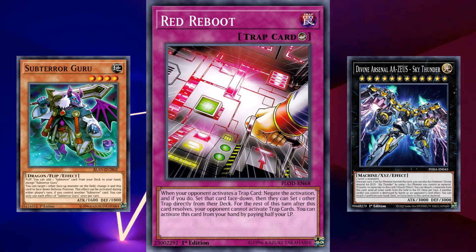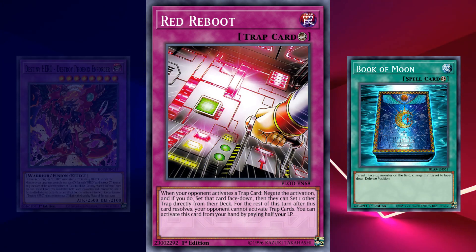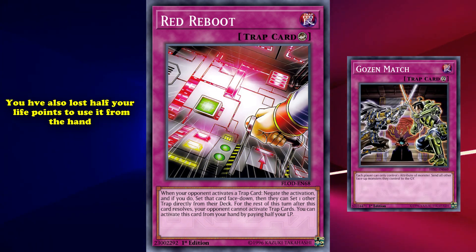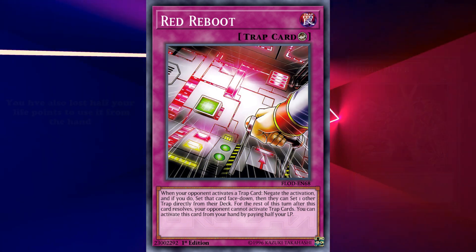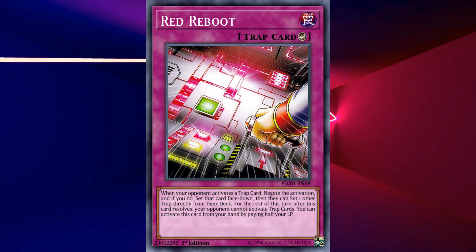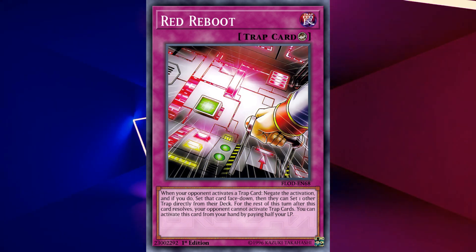There are, of course, some countermeasures that can be taken against Red Reboot. After you use the card, you do still have to worry about your opponent's spell cards and monster effects, and if you don't manage to OTK your opponent or clear the field, not only have you given your opponent any trap card they want, you've also lost half your life points to use it from your hand, making you more likely to get OTK'd yourself. But with how many accessible tools there are to OTK your opponent or clear the field, more likely than not, Red Reboot is going to be an incredible asset rather than a detriment — one that's absolutely a silver bullet for any trap-based deck in the game, and is extremely usable by any deck, making it more than deserving of the number 2 spot on this list.